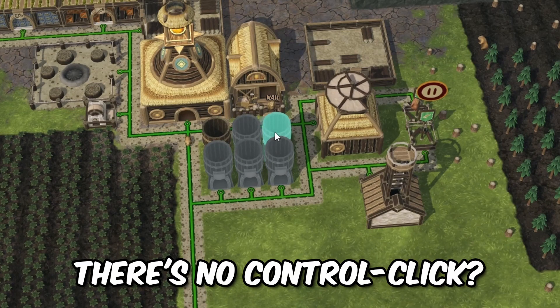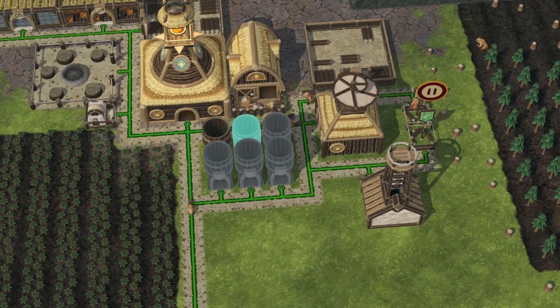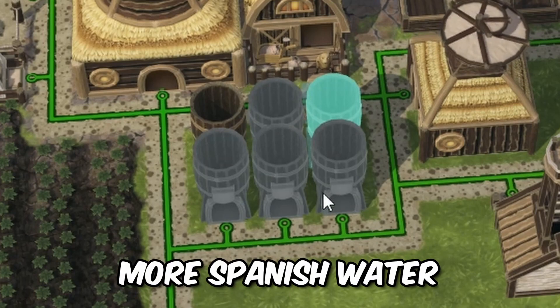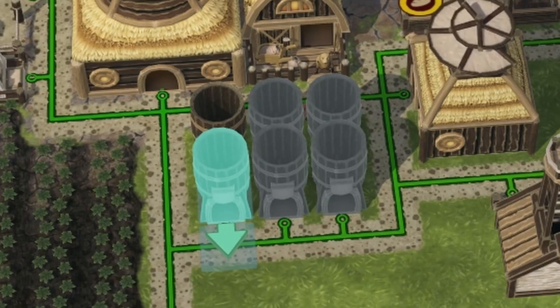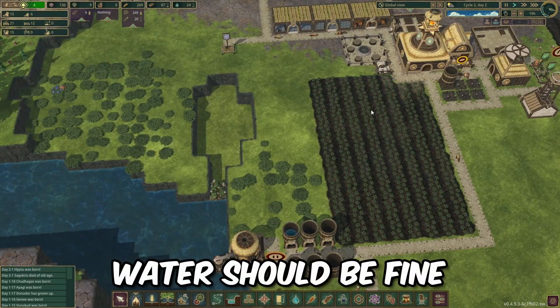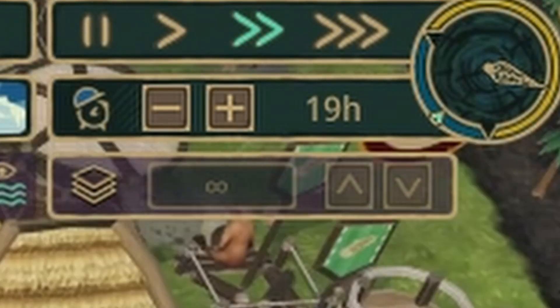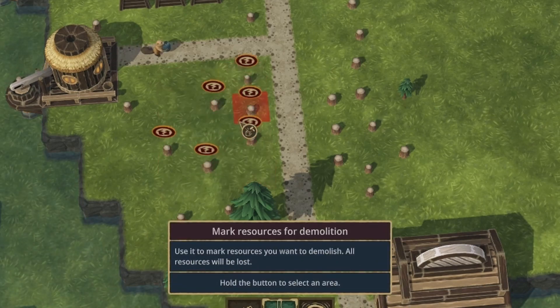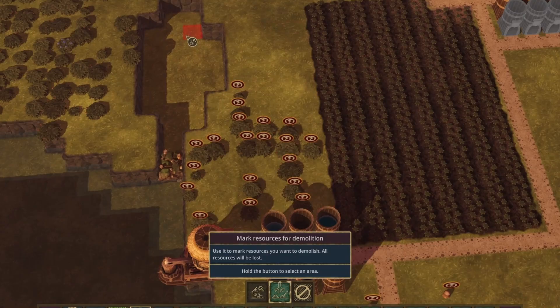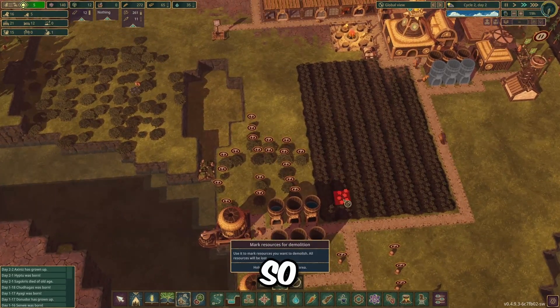There's no control-click, no shift-click. Water, water, water - once those are built, water should be fine. Let's increase the speed a little bit. Can I just demolish these tree stumps? Oh I can - bad idea, but let's just get rid of these berries so I can move the crops over a little bit.